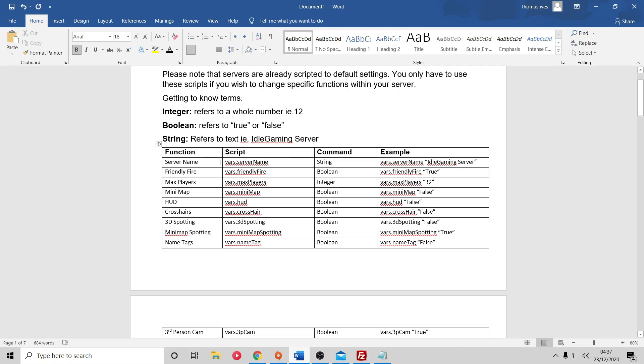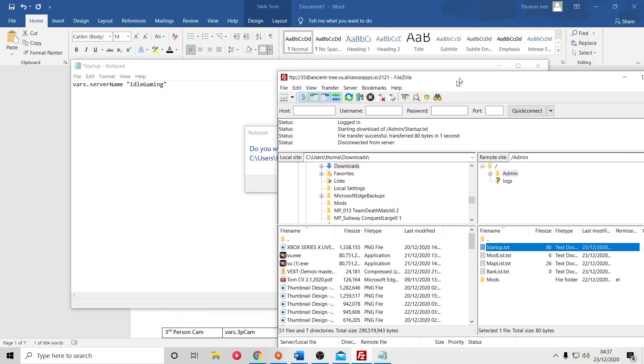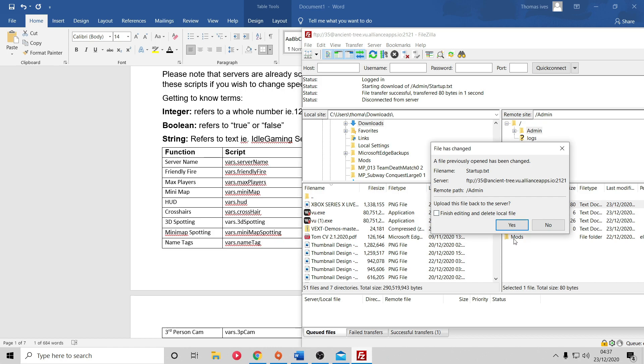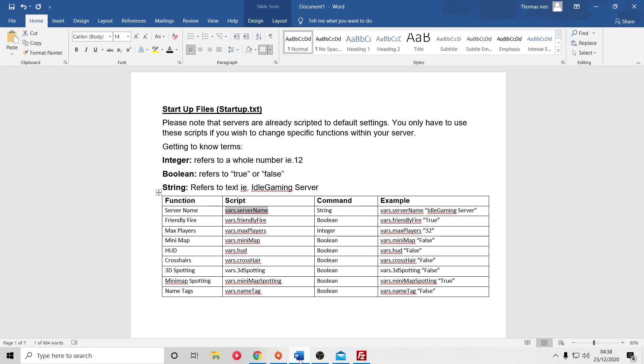Let's take server name as an example. Copy the script from the table and paste it into your notepad. I want to call my server 'Idle Gaming', so I type that in with quotation marks. Once you're done, press X and click Save. Then come back to FileZilla and click Yes when prompted - if you see 'file transferred successfully' then you're done and can move on to the next setting.